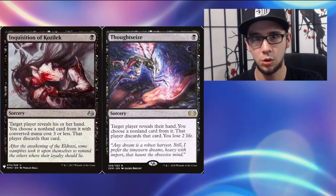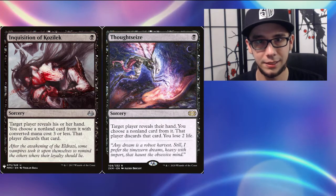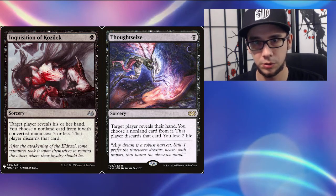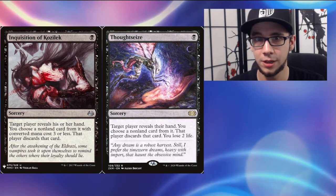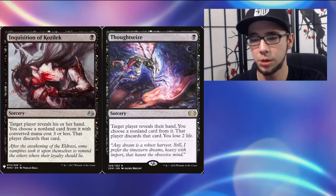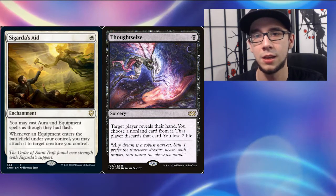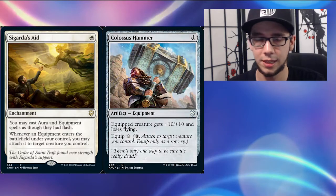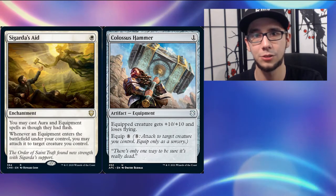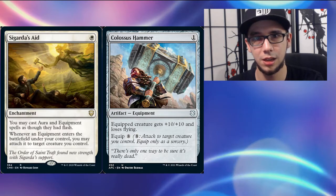The third strategy is Hand Hate, which works a little differently on the play versus on the draw but follows the same general theme. On the play you want to immediately cast your hand hate, take away the most relevant piece of the puzzle, and go from there — hopefully slowing your opponent down just long enough to establish board presence. On the draw it gets trickier since Hammer Time players want to dump their hand fast. They usually can't empty their entire hand on turn one though, often leaving back the Colossus Hammer itself, which is an excellent hand hate target. It's still worth leaning into this strategy on the draw, though cutting back slightly is not unreasonable.